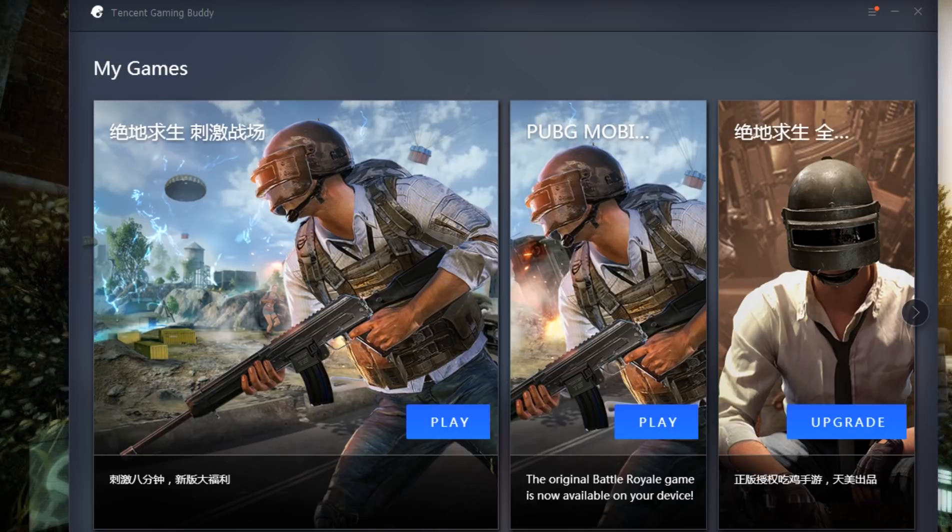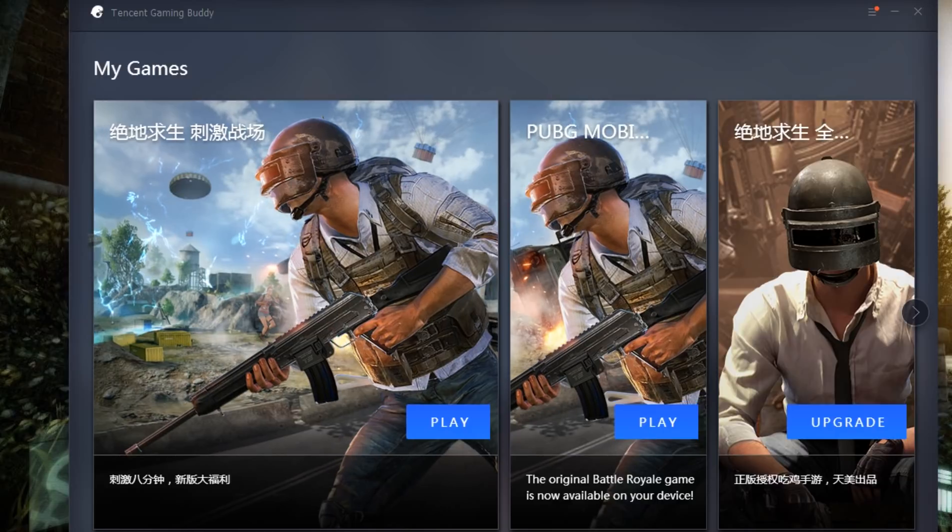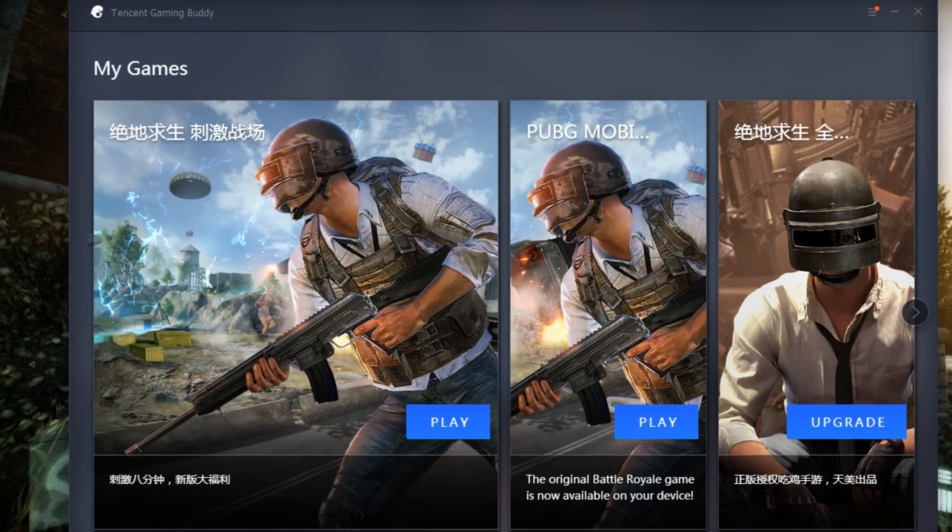I'm going to click save. A message will pop up for you saying you need to restart your Tencent Gaming Buddy, so do that, then boot it up and open your game. I'm going to pause this and show you what to do next.